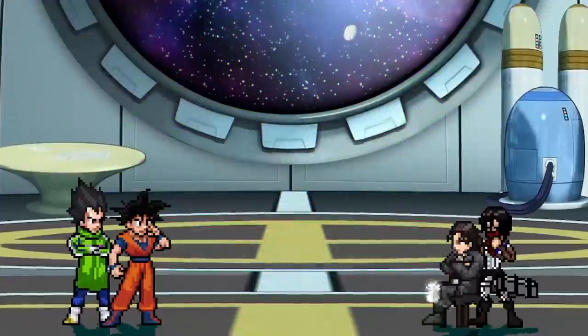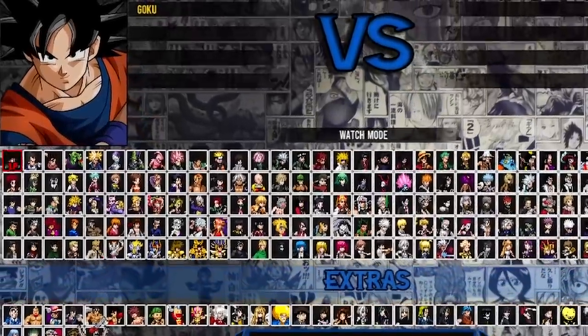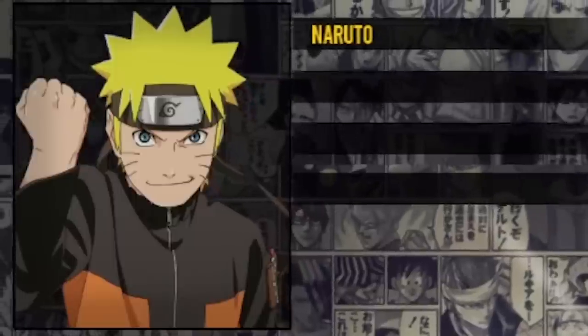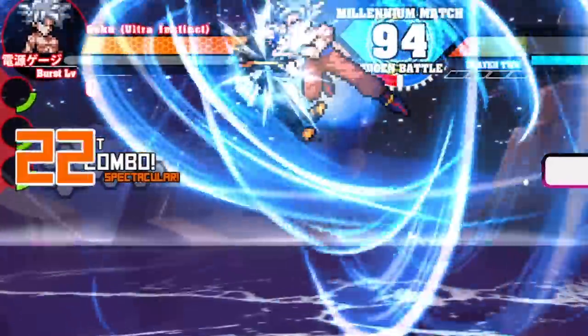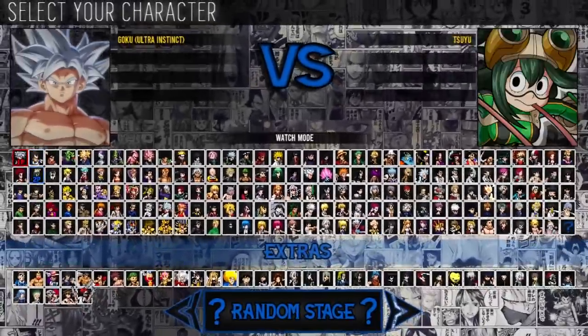I downloaded this fan-made anime game to find the single strongest anime character of all time, just to find out that I was playing the game all wrong. Apparently in this game, characters have hidden forms that are different characters altogether — you can find them by hovering over their icon and clicking the N key. So in this video, we're going to be using Goku's hidden form, Ultra Instant Goku, and seeing just how strong he really is. Let's jump right into it.